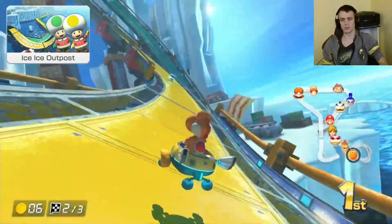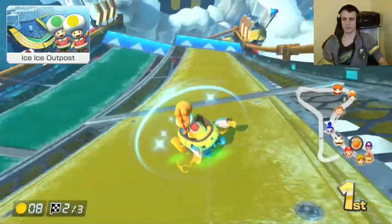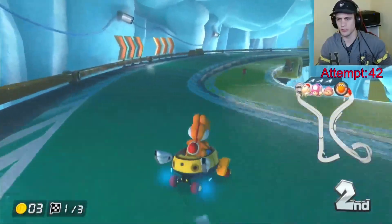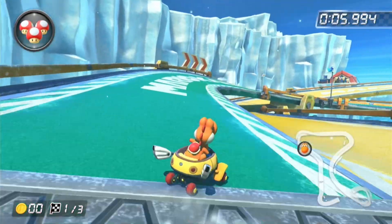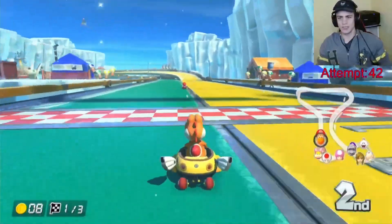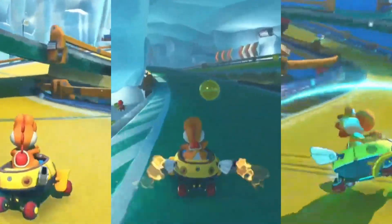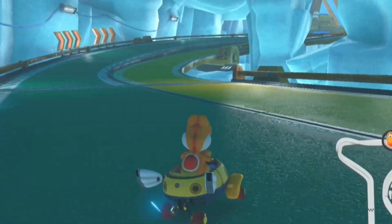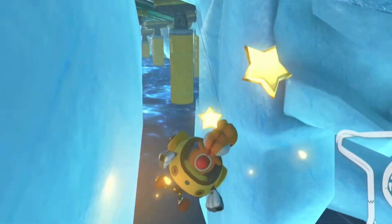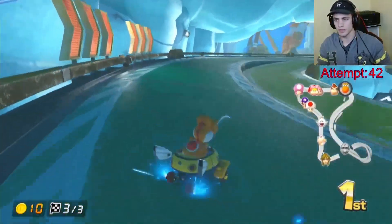Unlike many tracks that have the occasional branching paths, Ice Ice Outpost gives racers two at all times, and I recommend learning them both. There are also places where you can switch which one you're driving on. It's actually recommended to drive on green, then switch to yellow, and then back to green to get the quickest laps. But I did yellow, green, yellow — and it was working for me! There are also two side bits in the Ice Cave that racers can use. I'm not sure how effective they are, but they can be your saving grace if you fall off the course.